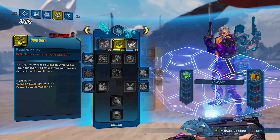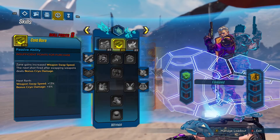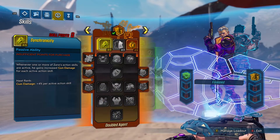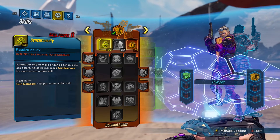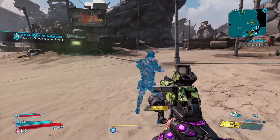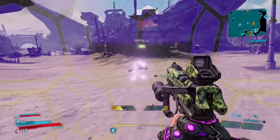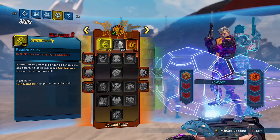Look at this — the next shot you fire deals cryo damage, and you can upgrade that five times. That's amazing. Gun damage is increased while you move — amazing. And whenever one of his action skills is active he gains increased gun damage for each active skill. As you can see I've got two skills active at the same time: I can put my clone out which shoots people and distracts them, and I can put the shield out. You can pick the shield up and walk around with it, and when you shoot through it you deal increased damage.